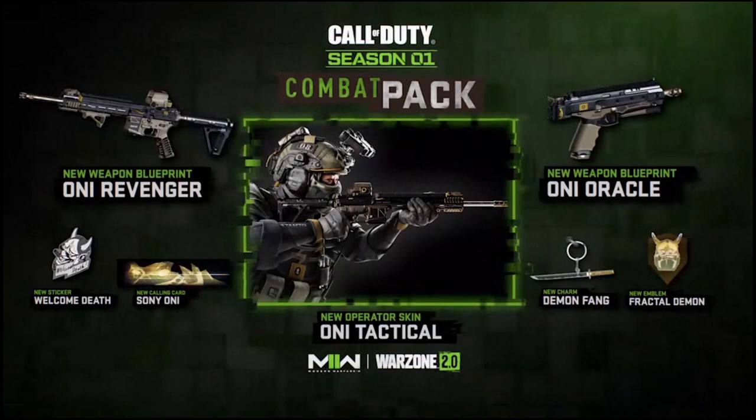It also comes with a sticker, calling card, charm, and emblem, which don't look all that exciting as well. The charm is probably the only thing that stands out that I might want to use because it's a sword, but everything else is alright.